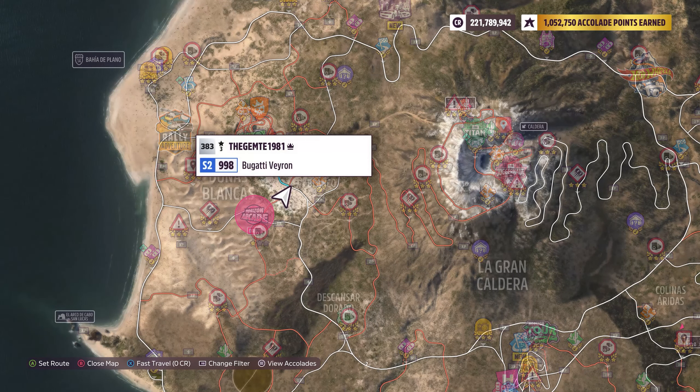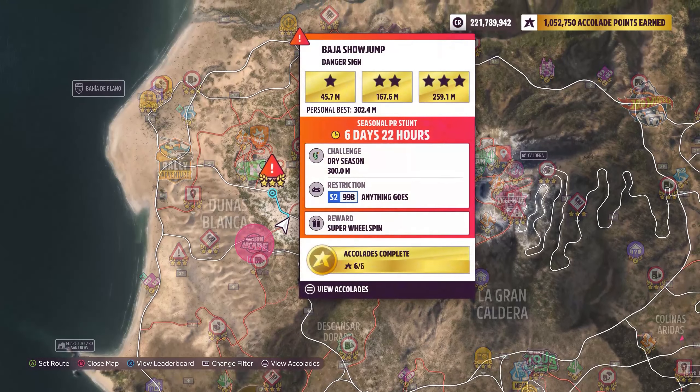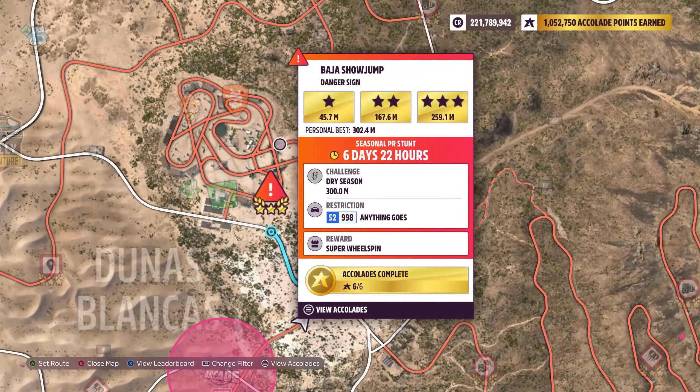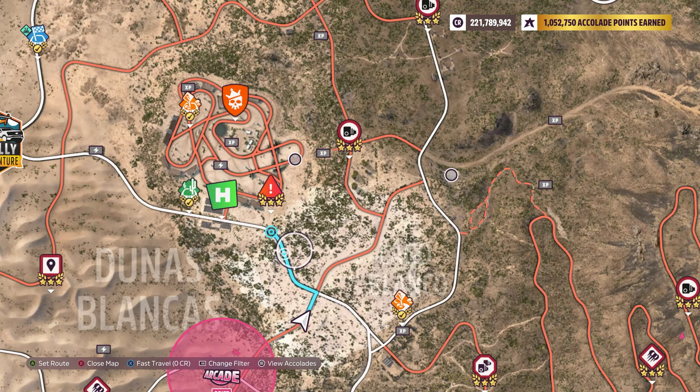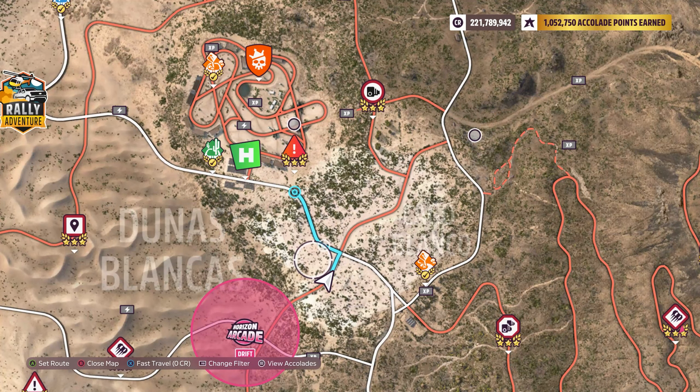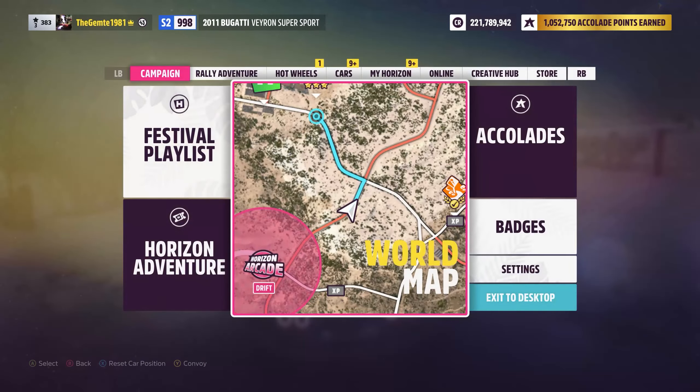We're going to basically run from this location — we're taking the Bugatti out for this one. That's the location, so we're going to try and run a straight line towards that, connecting up on the road here. Straight line, so connecting foot down, full power.